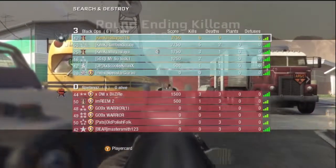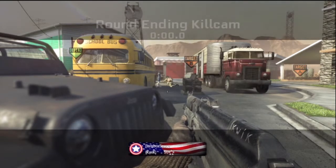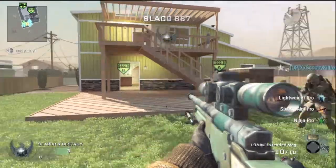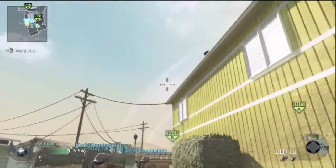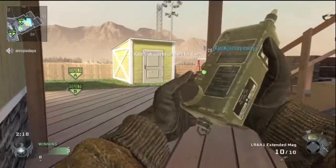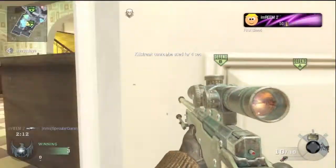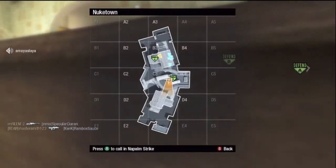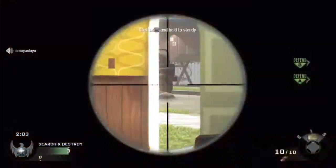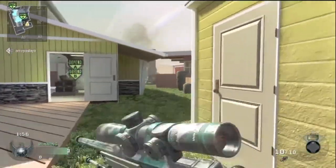AK-74U action, let's go! The next gameplay I'm going to post after this is probably just quick scoping in a private match to give you an idea of what quick scoping is like in COD. I accidentally hit the lethal grenade and now I can't even call my napalm. I think this next round I get a clutch, but one of the dudes leaves — he must have been scared. I call my napalm directed toward their spawn.